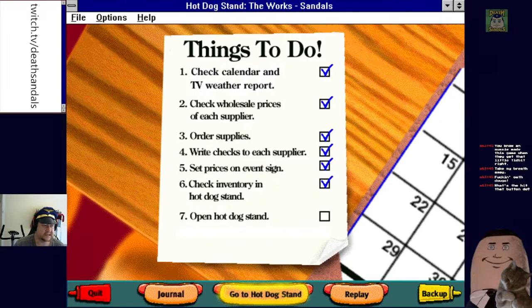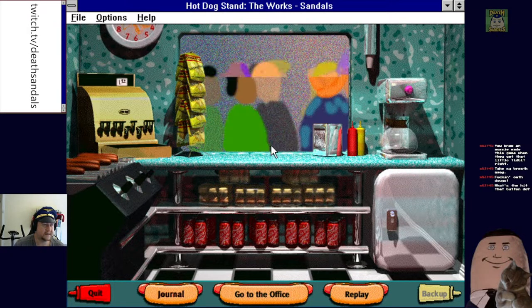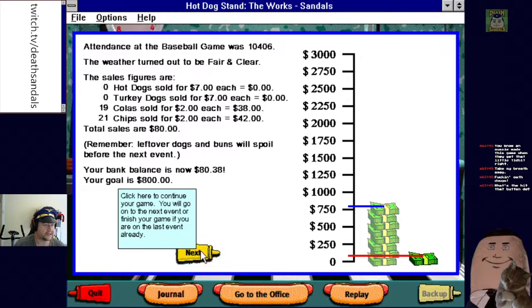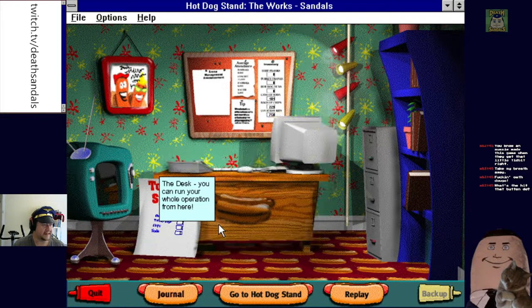Let's see how much stock we have, then open the stand. Attendance at the baseball game is 10,406, weather fair and clear. We sold no hot dogs, no turkey dogs, 19 colas, 21 chips. Leftover dogs and buns will spoil before the next event. Bank balance is now $80, goal is $800. Seven dollars seemed reasonable for a hot dog but clearly it didn't work — we just blew all the money on stock. That was kind of disastrous.